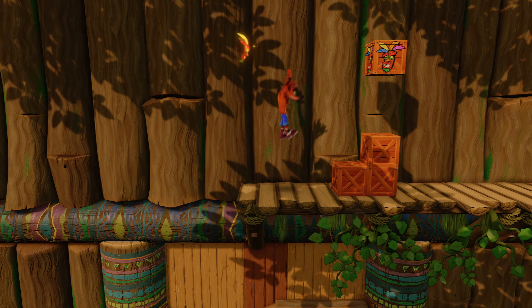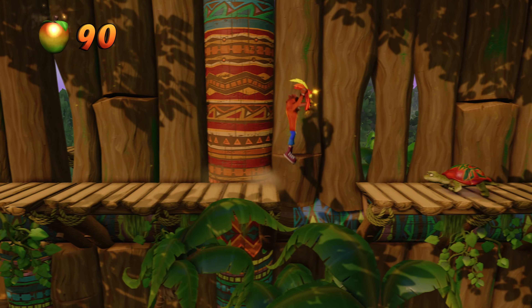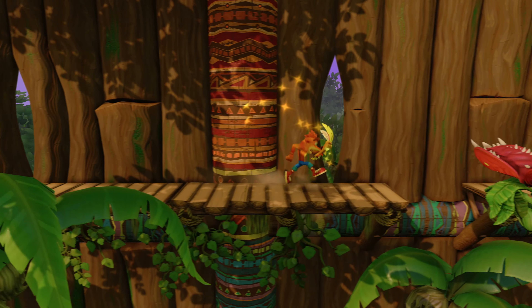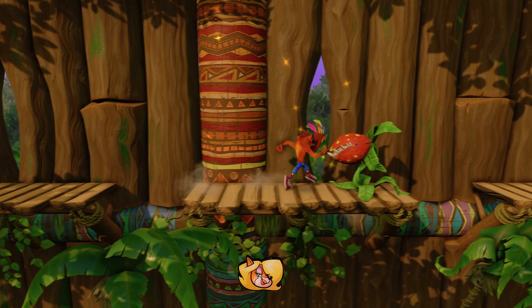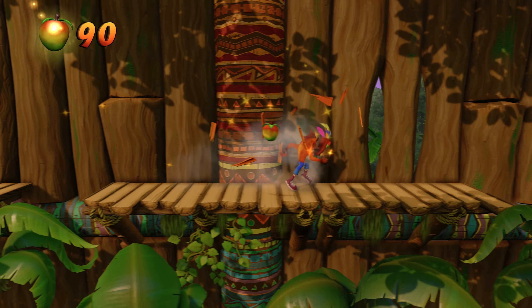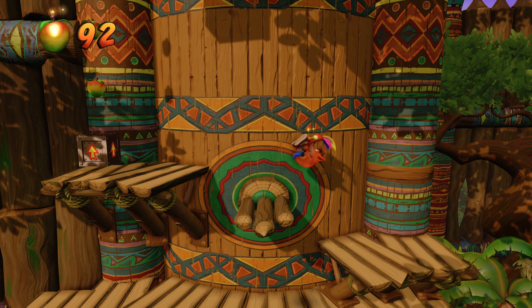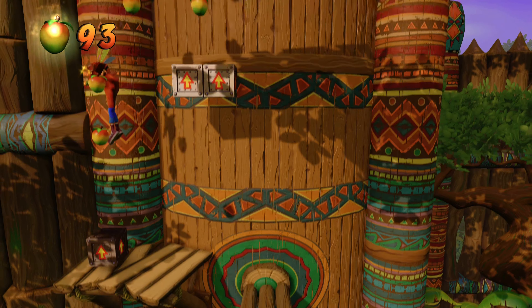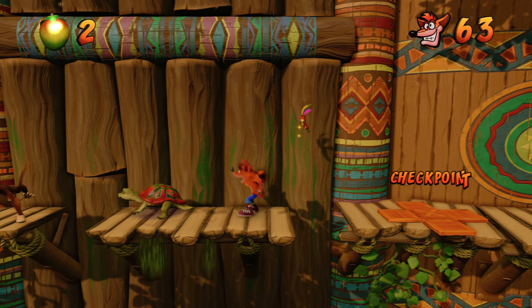In this level there are 38 boxes to get — the first few are right there in the very beginning. You do need to have the yellow gem from the lab level in order to get all the gems in this level. There are 38 boxes, there is a bonus level, as well as an area that we can only get to with the yellow gem. I'm going to link that in the description as well as here and at the end of the video — you need to finish the lab and have that yellow gem to be able to do this.